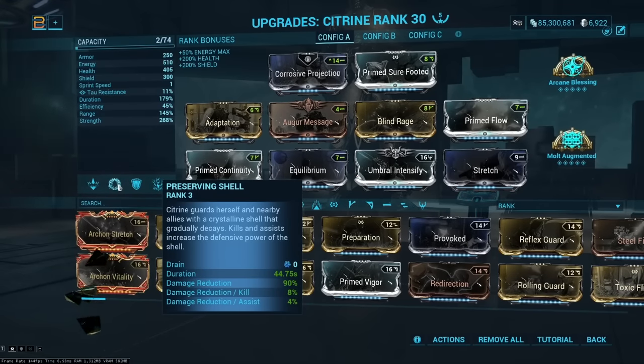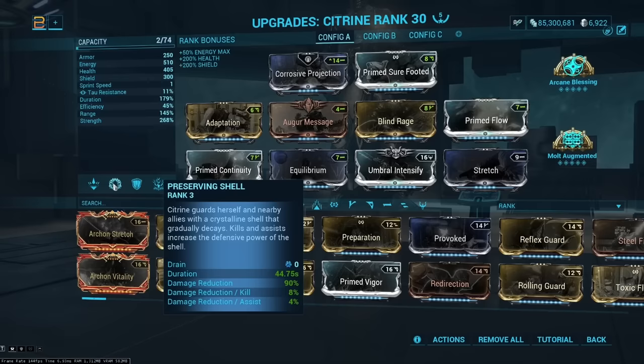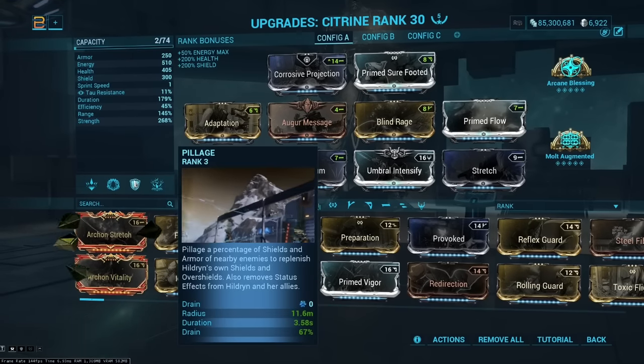Her two is a phenomenal ability that gives damage reduction when activated, building up to a cap of 90% DR with every kill, and half that on assists. Any enemy hit with her one counts as an assist, so this is almost always at 90% DR. At 225 strength base, it starts at 90%, though it drains over time if you're not killing or getting assists. Combined with Adaptation, you get a very large amount of survivability.